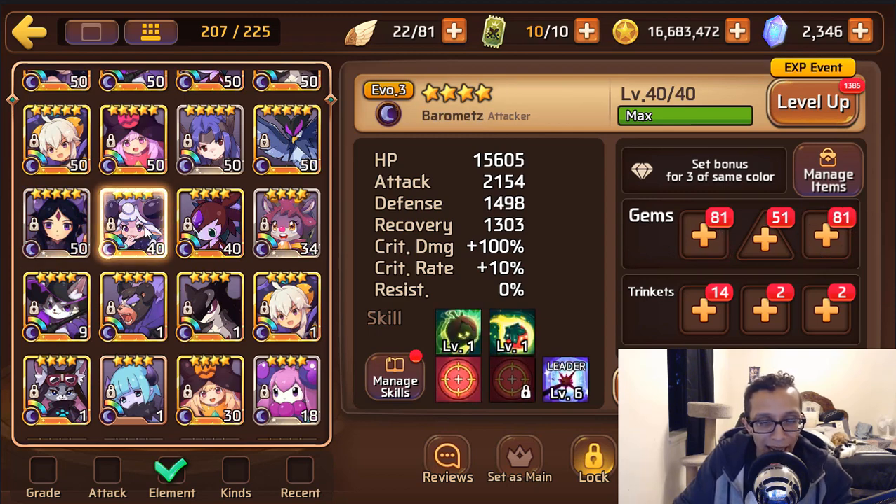Dark Bulby — I personally haven't used mine even though I've had her since the first time Bulby came around. If you are going to invest, probably HP, attack, crit rate — but actually her main selling point is exposed weakness, not damage. So you can take the crit rate out and give her HP, attack, defense just to keep her surviving with the exposed weakness.